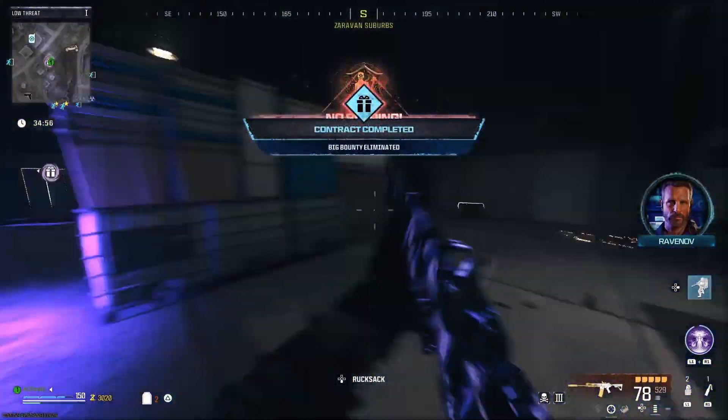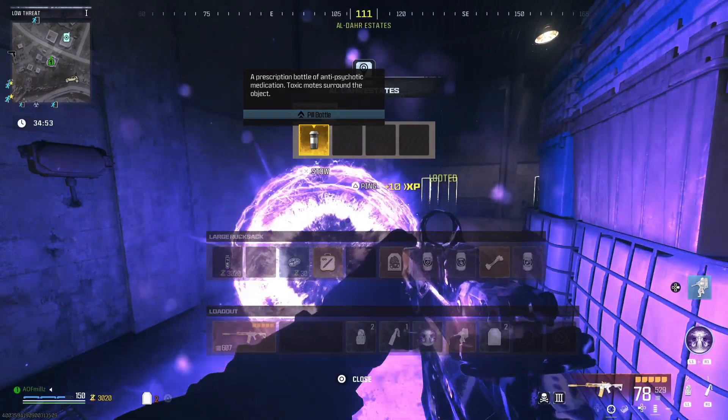After you've eliminated the bounty, interact with the reward rift and take the golden pill bottle.